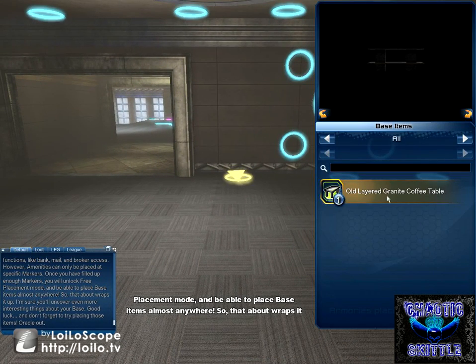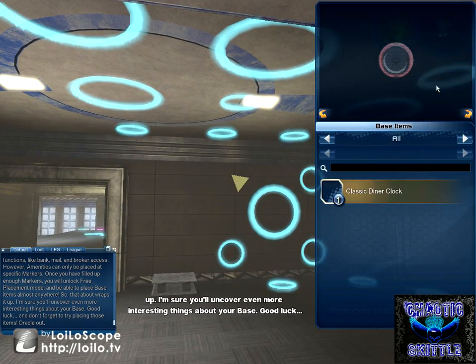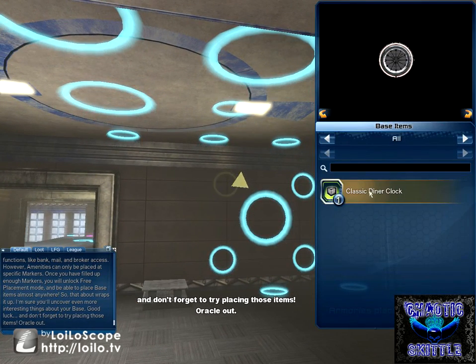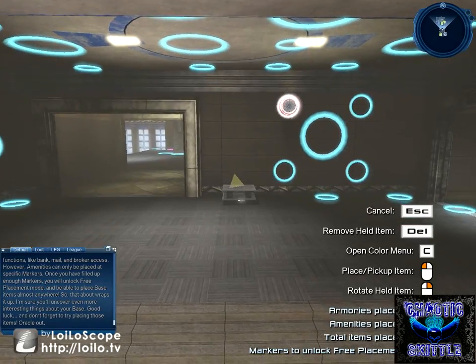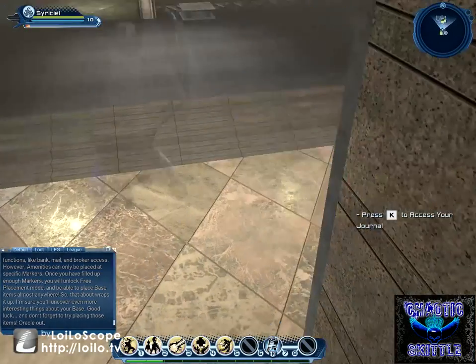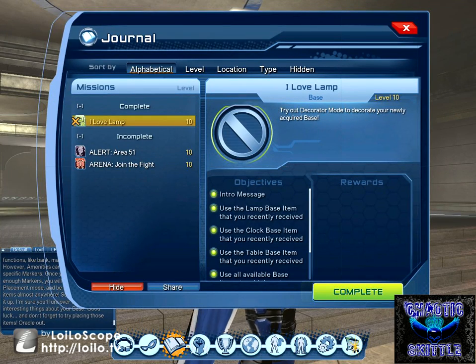That about wraps it up — I'm sure you'll uncover even more interesting things about your base. Good luck, and don't forget to try placing those items. Oracle out. Now we have our crappy looking base items. We got a lamp here that we can hit our head on, a table and a clock. We can get these exact same three items every single time, no matter what.